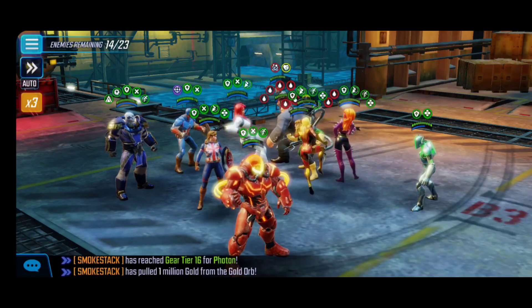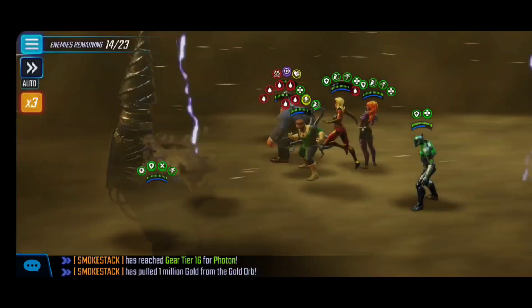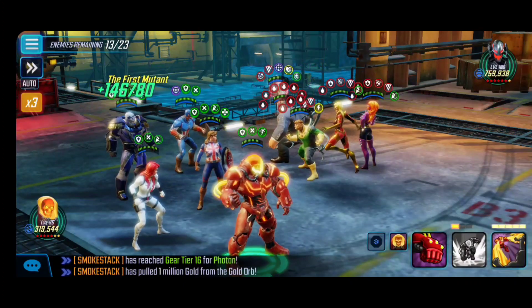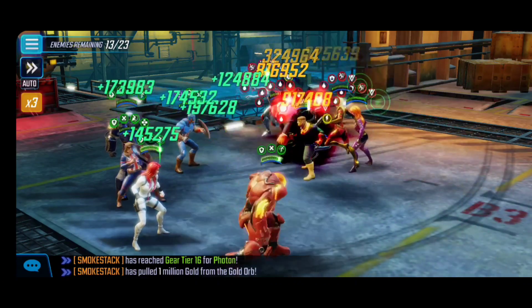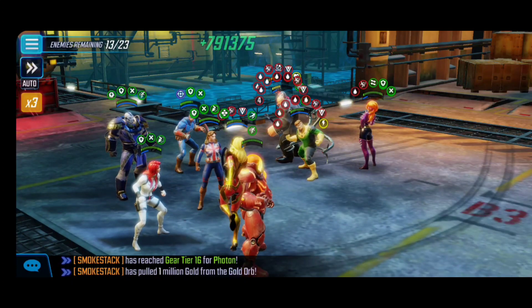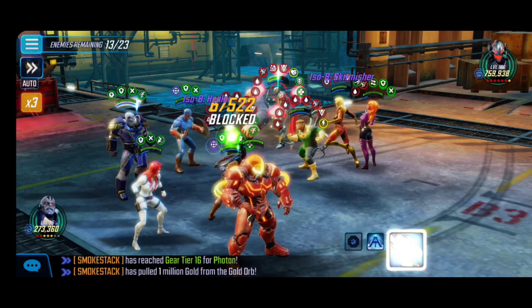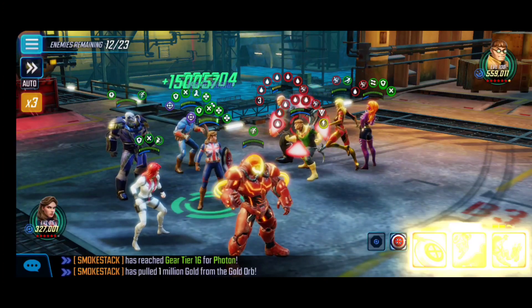I'm trying to stun and prevent Ultron from moving — which is ideal if you have a smaller baby Apocalypse like myself. We get him to the HP level we want. I'm loving the bleeds from Nemesis because look at how much damage he's doing — the HP-scaling bleeds are super, super big here. Even though Ultron has a revive, it's not going to be a big deal. We let Apocalypse land the ultimate on him and that's exactly what we do — Ultron is finally out of the picture.